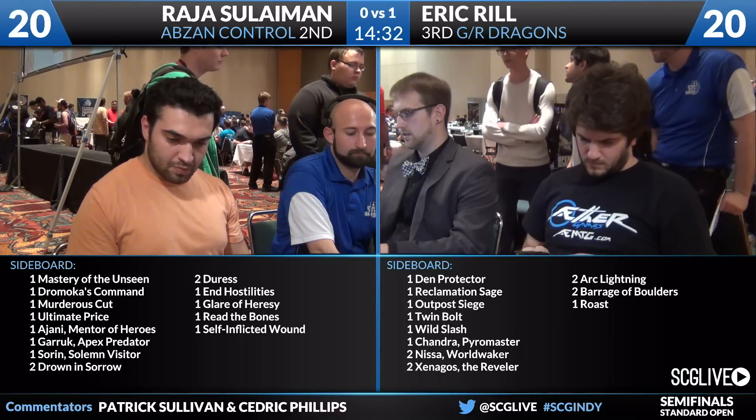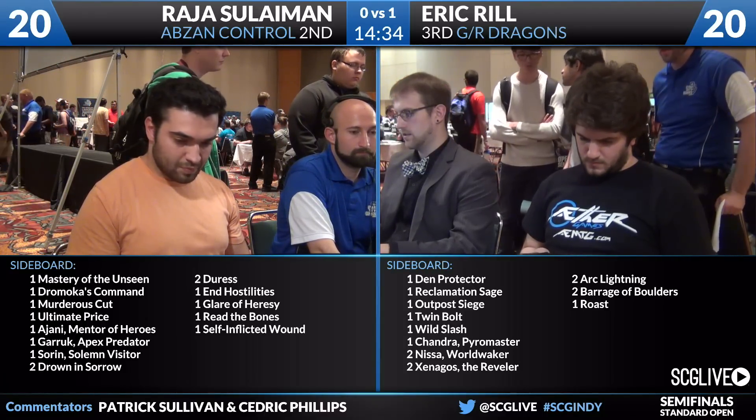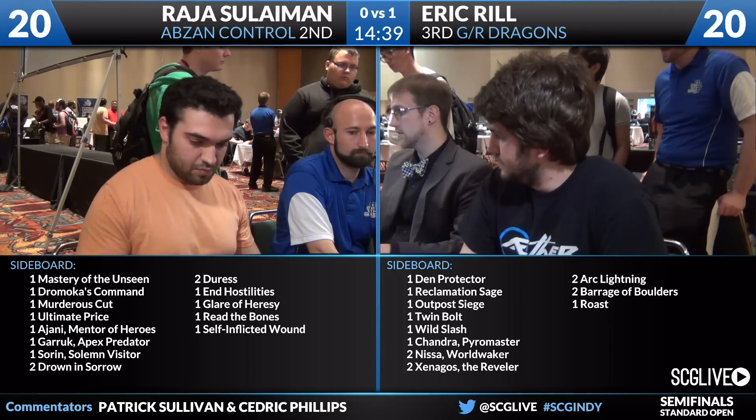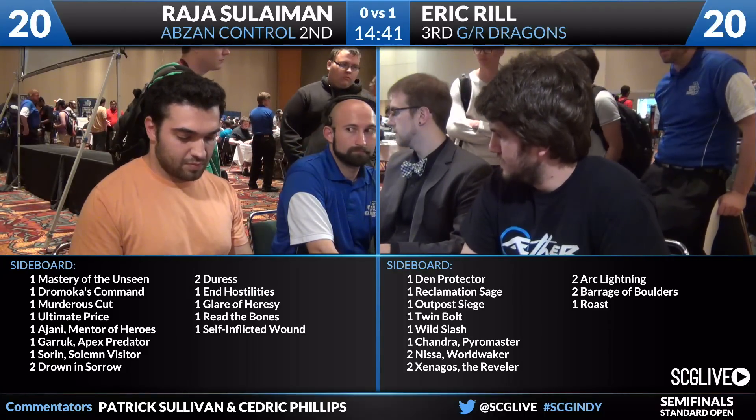Take a look at Reel's sideboard. This is Den Protector, Reclamation Sage, and Outpost Siege. A Twinbolt, a Wild Slash, a Chandra Pyromaster. He's also got a Roast over there, two Arc Lightnings, two Barrage of Boulders, two Nissei World Wakers, and then two Xenagos the Reveler.